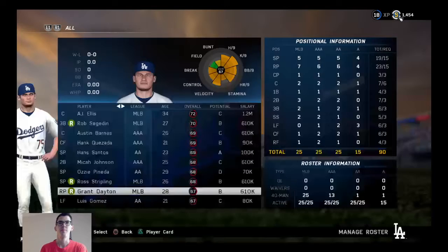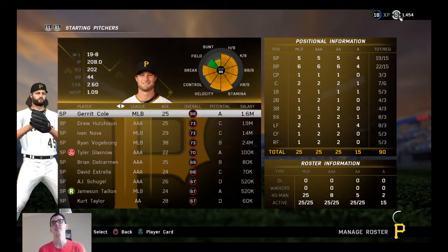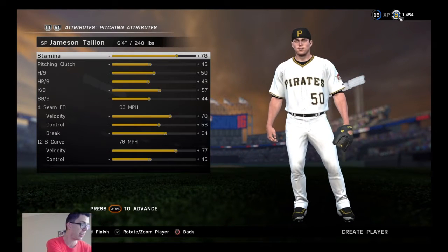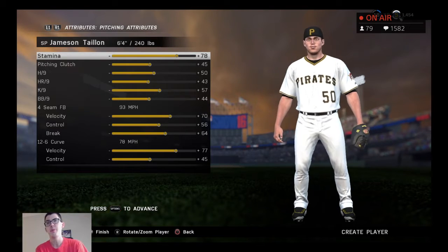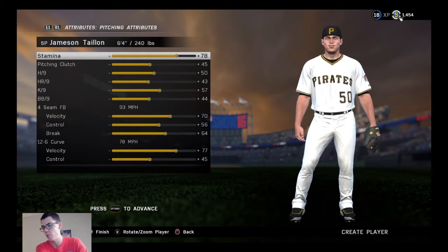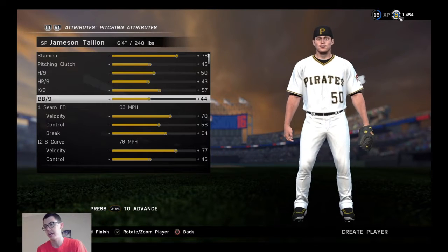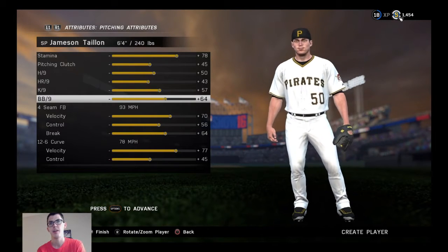Next up, Jameson Taillon is still a common, which surprised me. Since being recalled from the minors he's got 7.6 hits allowed, 0.8 walks, 7.3 Ks, and 0.8 homers. He's in dire need of an upgrade — I don't think he should still be a common. Going up to 70 on the overall.